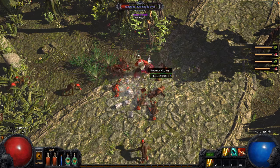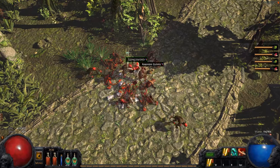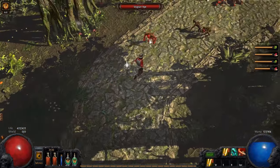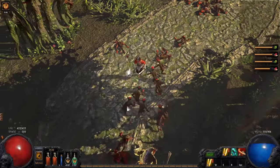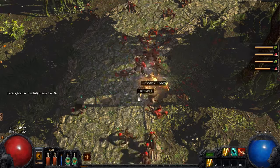Before that, let's clear out some forest animals. I think we soon need a little bit better weapon. That's some damage — and we got a level.